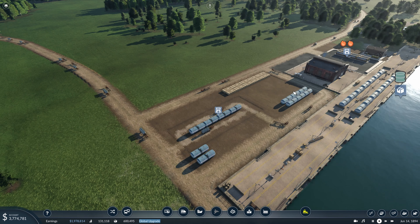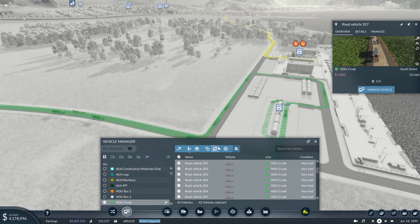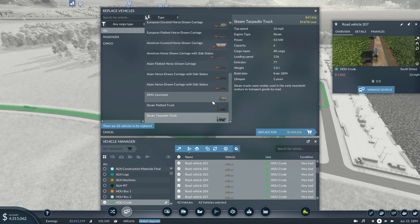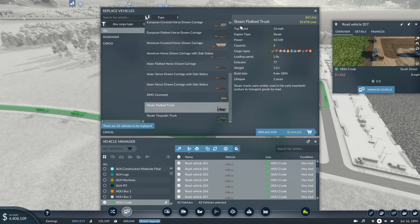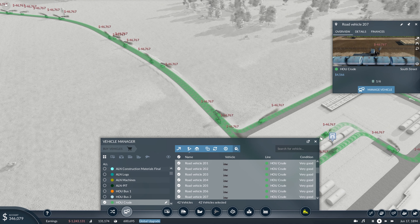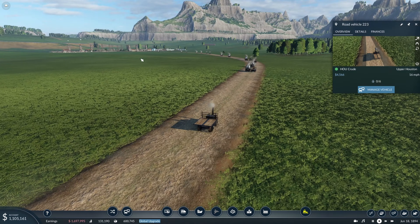Let's start off here with our Houston fuel line and start with these horses. We see we have all these steam flatbed trucks unlocked and we do have one diesel truck unlocked, but I think we're going to go with the steam trucks because they have slightly more capacity and we're not really in any position where power is needed. So we'll stick with steam flatbed trucks for oil. This will give us a greatly improved top speed - about four miles an hour faster. Here we can see them driving along this dirt road towards our oil wells.